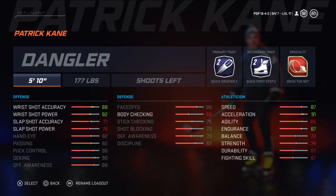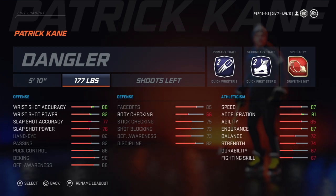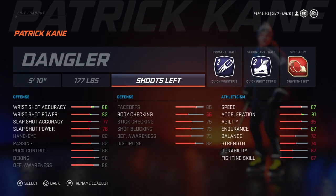5'10" is Patrick Kane's height — at least that's what Google says; it might be 5'11", whatever. Then 177 pounds is the weight. He shoots left, but if you want to make this for your own personal player, you can have it shooting left or right.